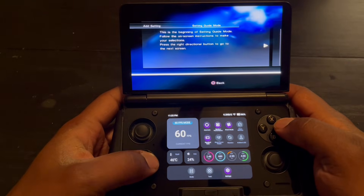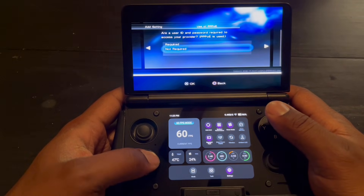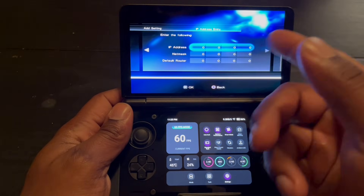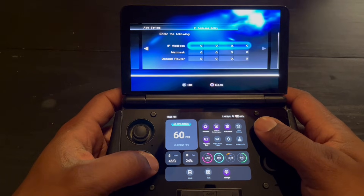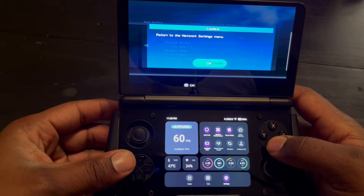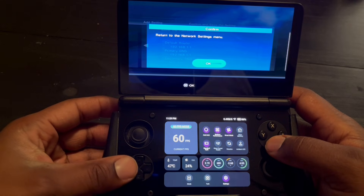When you get to this screen, click this one, go to not required, then go to manual, and you have to type in your IP address, net mask, and default router and all that stuff. It's pretty simple — just go to your internet information and read everything off: your IP address and everything.